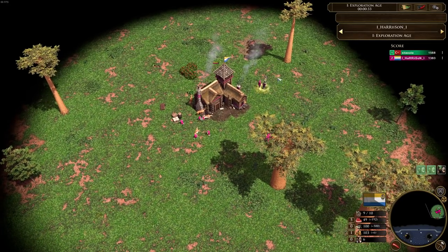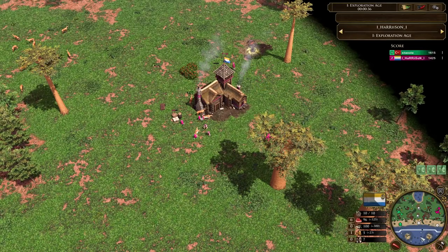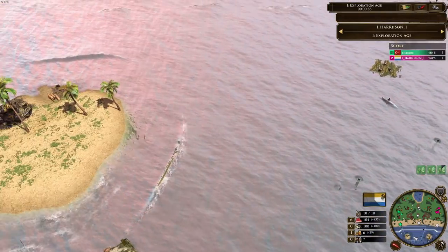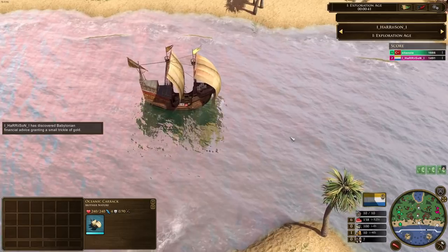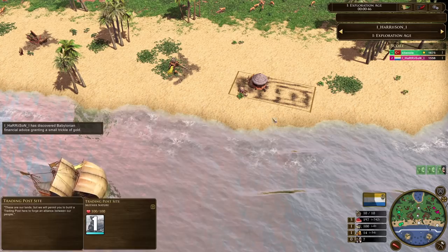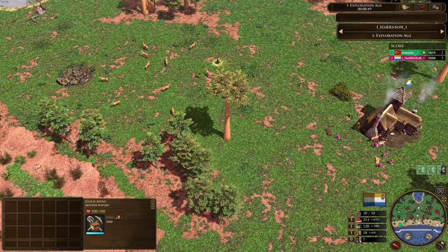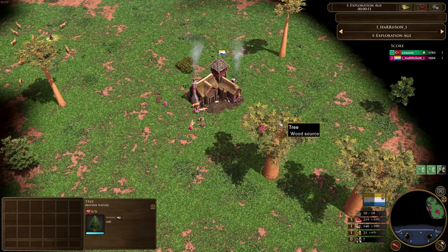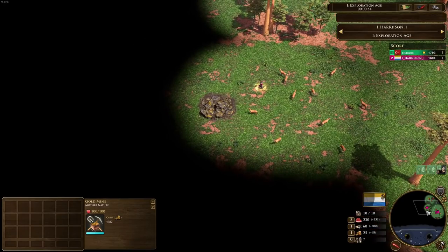We've got the replay here. So Harrison is going to be playing the Dutch. The map that we're playing on is the Gold Coast. Now with the Gold Coast, there's obviously a large ocean down towards the south. It's got a trade route with the all-important Oceanic Carrick doing its voyage and providing experience or whatever other resource you wish to have from your trading post site. It's also got gold mines everywhere — really nice for Dutch because they really want access to coin.